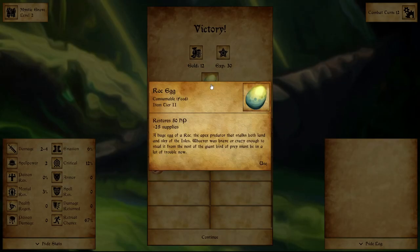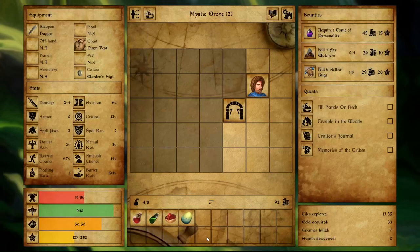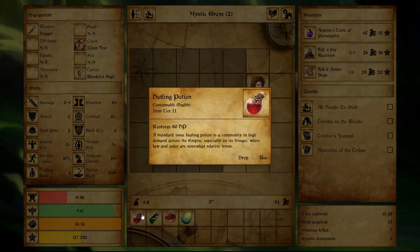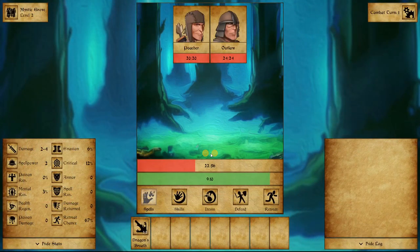Consumable tier 2 food, restores 50 HP plus 25 supplies. A huge egg of a rock — the apex predator that stalks both land and sky of the isles. Whoever was brave enough to steal it from the nest of the giant bird of prey must be in a lot of trouble now. Well, it was probably the giant bugs. We're low on HP but high on supplies, so I'm going to use a health potion — actually, we can save it until we're even lower. I don't know if we're going to make it through this whole dungeon, though.